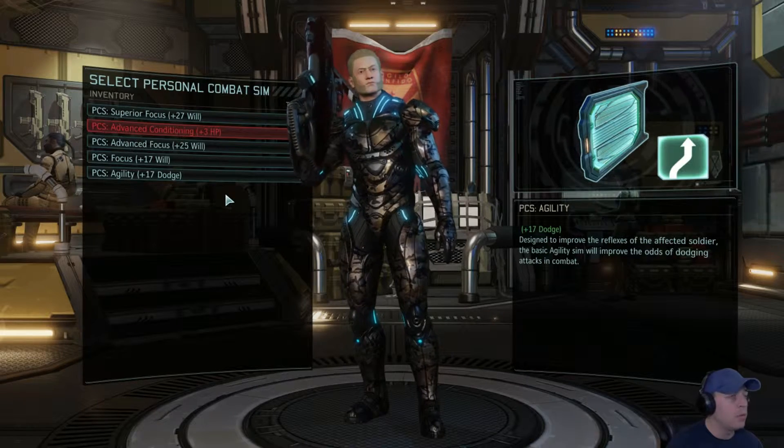Let's talk weapon upgrades. The main reason I'm using a rifle is I got lucky with the advanced warfare center and got death from above — a random skill that got put on. Killing an enemy that's lower than you gives you another action, which is amazing. In theory you can use this with rapid fire — rapid fire only costs one action for two bullets, and if you kill something it won't reset your turn. So you could sit there and shoot at two or three different targets as long as you have ammo. That's why I put on an expanded magazine — I get more bullets.